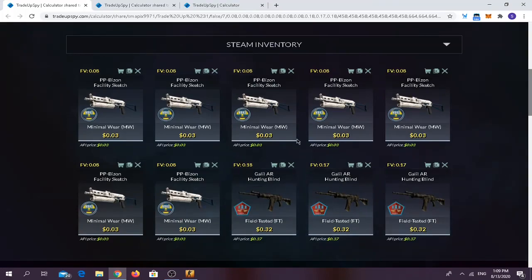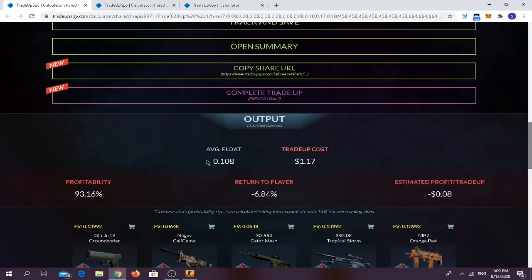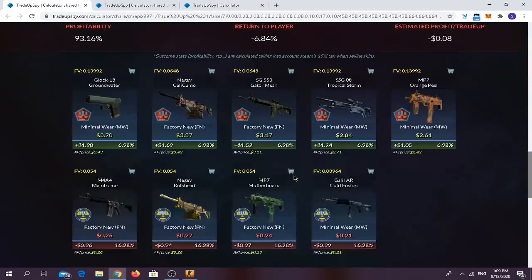The float for the Galil ARs should be 0.18 for one skin and 0.17 or less for the others. The average float should be below 0.11. Trade-up cost is $1.17.